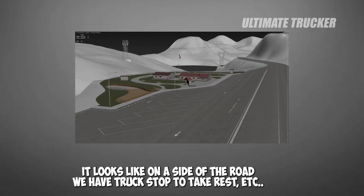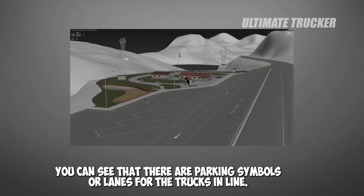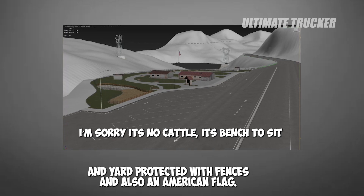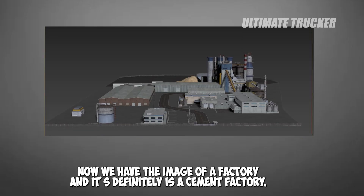The second picture shows the side of a road where a truck has stopped to rest. You can see parking symbols and lanes for trucks lined up. On the back side there is a small house with cattle eating grass in a yard protected by fences, and also an American flag. This looks really cool.